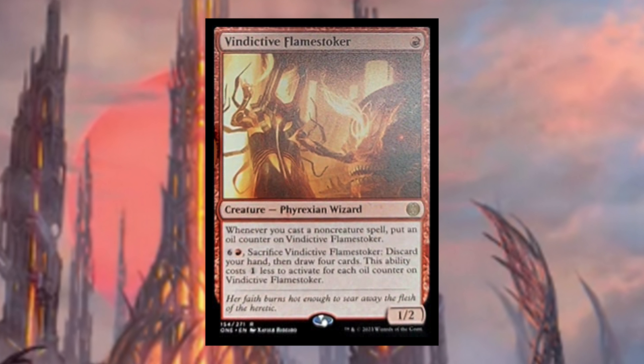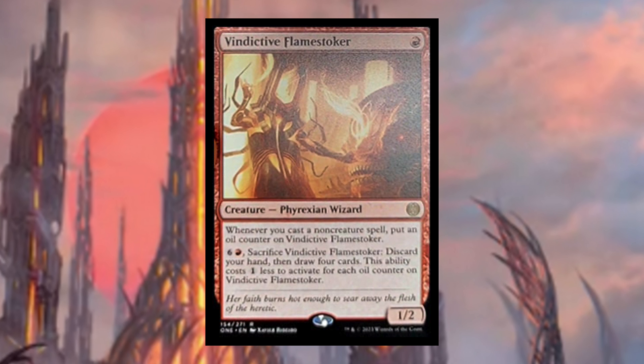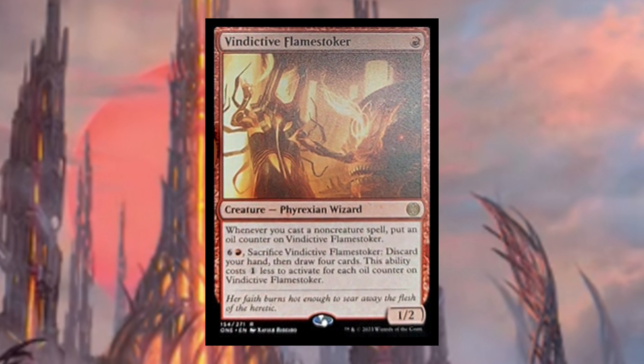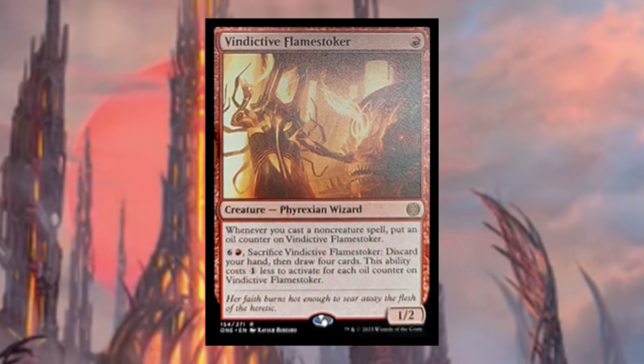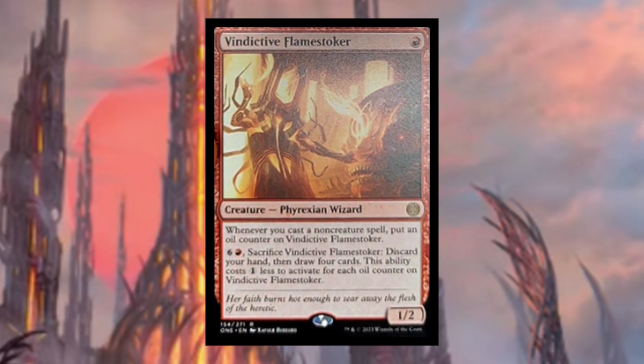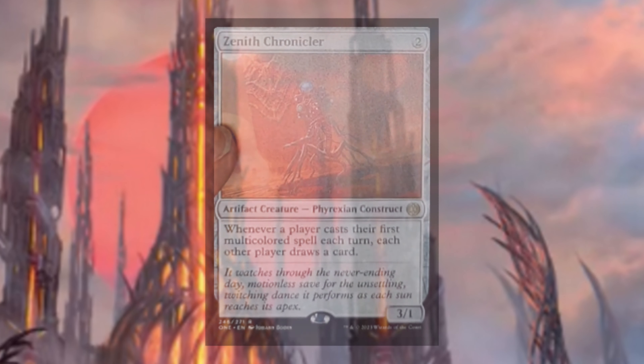Vindictive Flamestoker costs a single red. Whenever you cast a non-creature spell, put an oil counter on it. For six and a red, sacrifice it, discard your hand, then draw four cards — this ability costs one less to activate for each oil counter on it. This is obviously very good in spell slinger decks because you're going to be able to put a lot of oil counters on it and maybe for just a single red draw four or more cards.